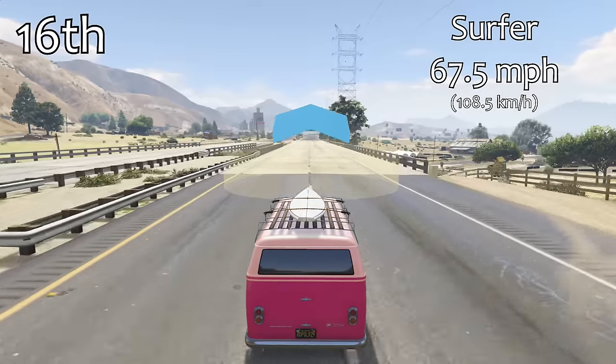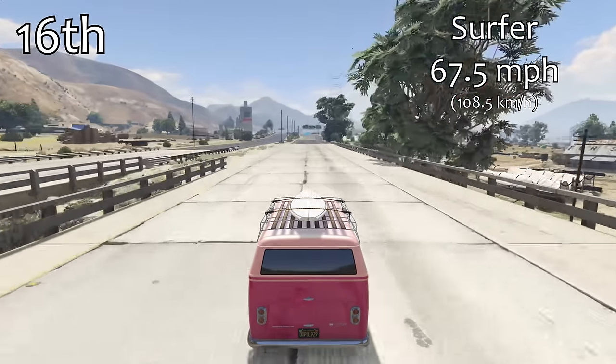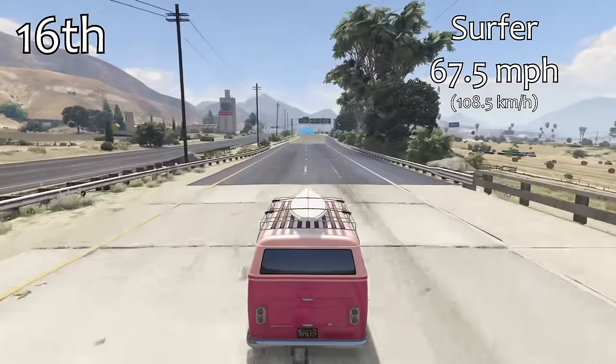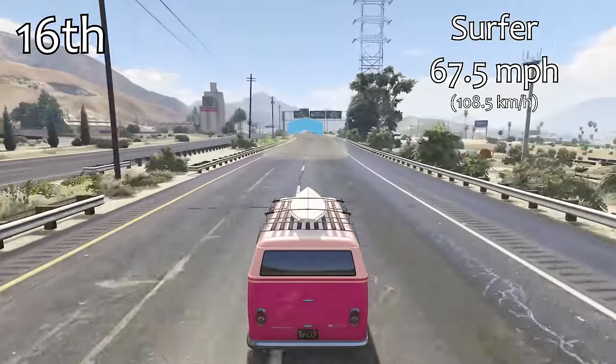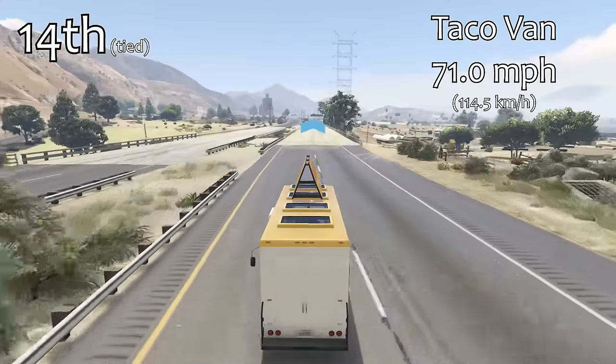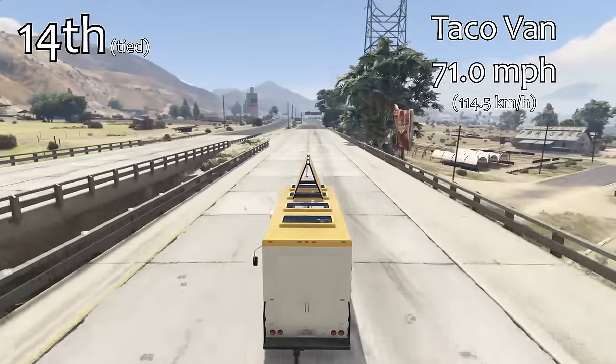First up in the vans class we have the Surfer. In last place, it has a top speed of 67.5 miles per hour, which is the slowest we've seen throughout the course of this testing so far, and it also makes the Surfer the slowest fully upgradeable and storable vehicle in the game. It's absolutely awful in terms of speed in general.